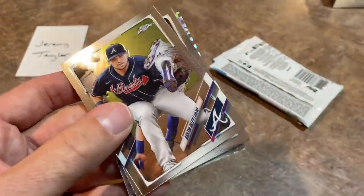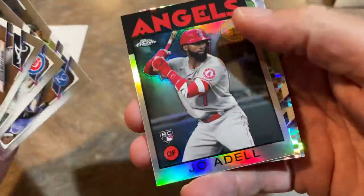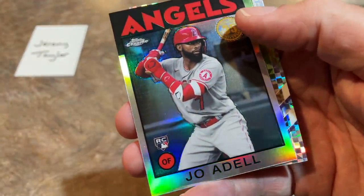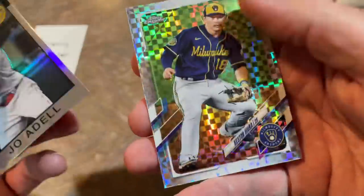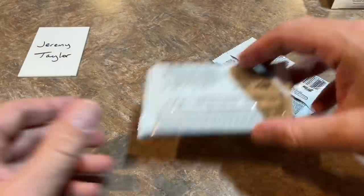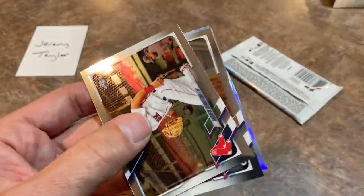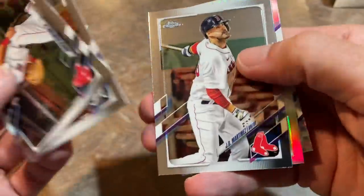Nothing crazy so far in this mega box. We've got an Austin Riley, Salvi Perez. New single-season record for home runs by a catcher — Joe Adell. And Keston Hiura. There are 220 different X-Fractors we could find — actually 219, because one of the cards wasn't printed. We've got a good one with Vladi; let's see if we can find another one.